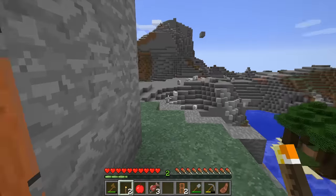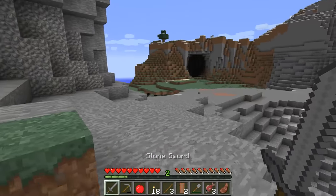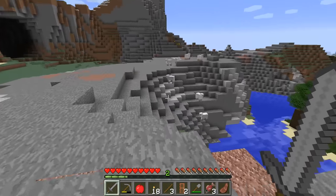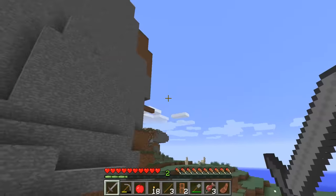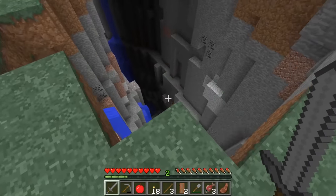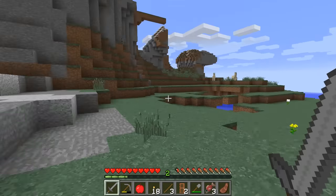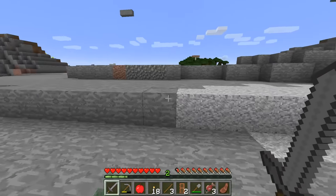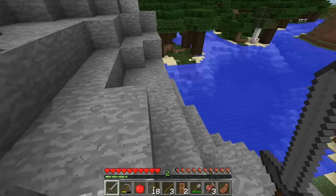Now we have a sword — let's go get iron before the sun goes down. There are llamas over there — we'll deal with those later. Let's see if we can find some iron. There's iron down there but it might be a little dangerous to get to. Maybe we can find iron closer to the ground. I need to get a bit further down.